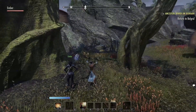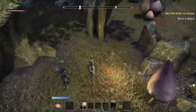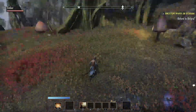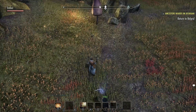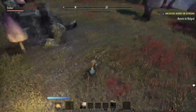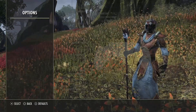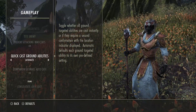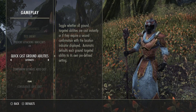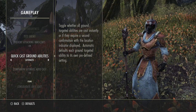The setting is called Quick Cast Ground Abilities. If you set this to On, when you cast it'll automatically cast wherever you're pointing — that's where it's going to go. If you want to cast it on yourself, point it here. But just be careful with that because if you're not used to it you will end up casting it in the wrong place, especially with heals. For now I'm going to leave it on Automatic.